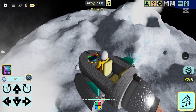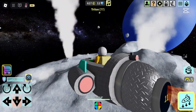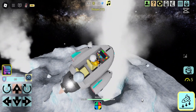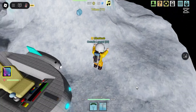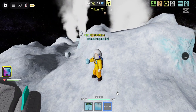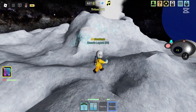We have dangerous volcanoes here too, and of course they can harm you. It's still cool to mine Triton ice around here, but better get out of here soon.